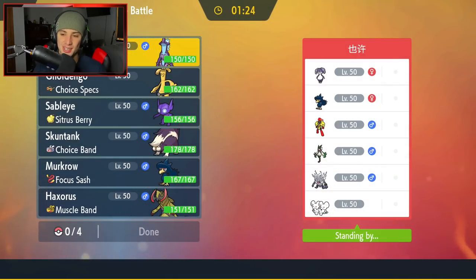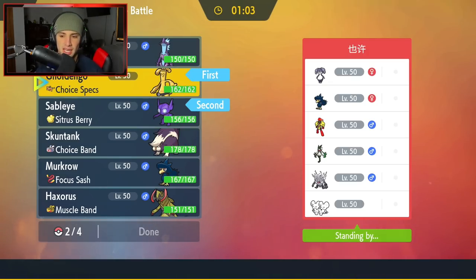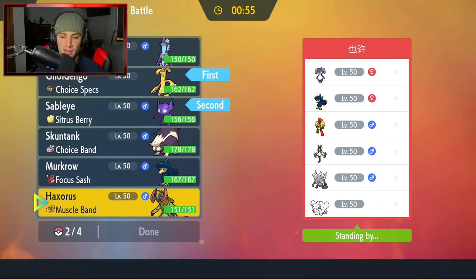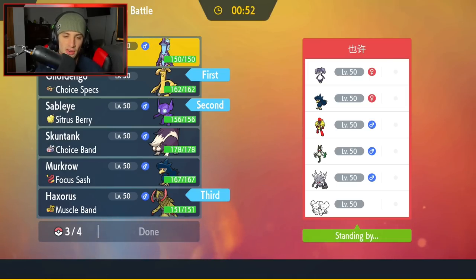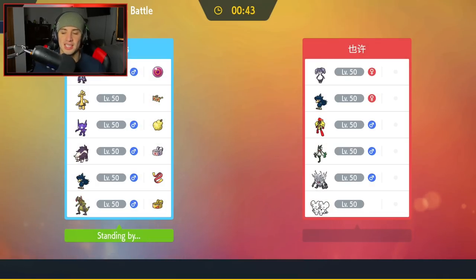First match coming at you guys — going up against a Trick Room Armorouge team that also features Miascarada, Moushold, Annihilape, Murkrow, and Indeedee. Moushold looks like an attacking set with Population Bomb. I'm going to lead Sableye and Goldengho — I think it's a great lead to dodge fighting moves, Final Gambits, and Population Bombs. I'm bringing Haxorus and Toxtricity in the back end.